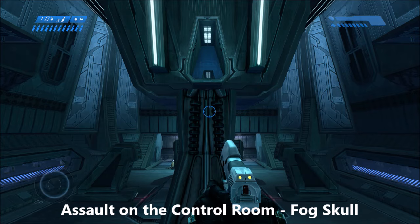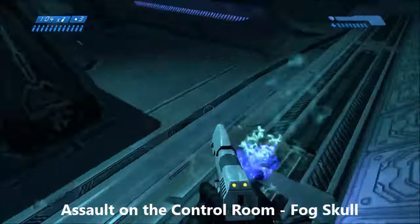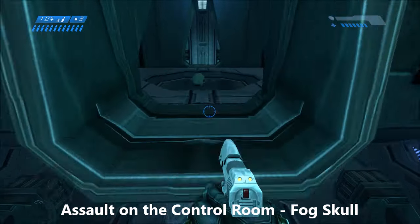Next up on Assault on the Control Room we have the Fog Skull. You'll come to this room with this center structure — use a plasma grenade here, jump up to this higher pillar, and from there up into the room to grab the Fog Skull.